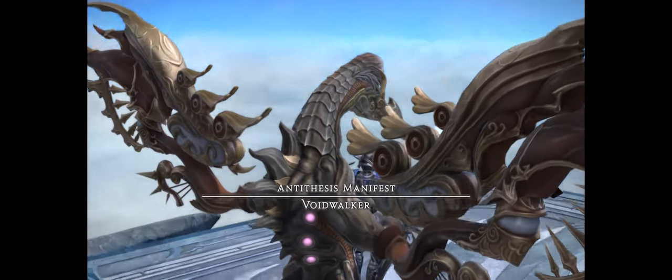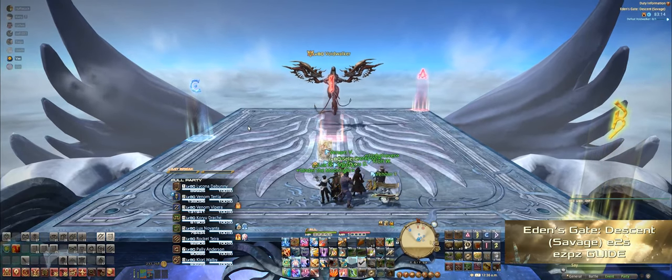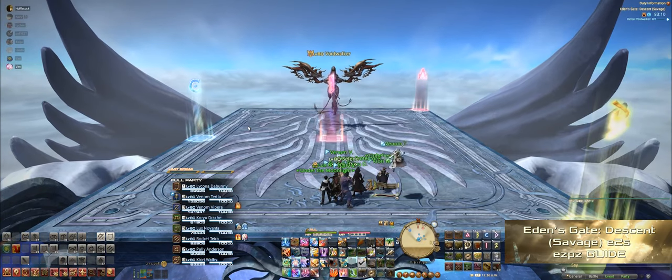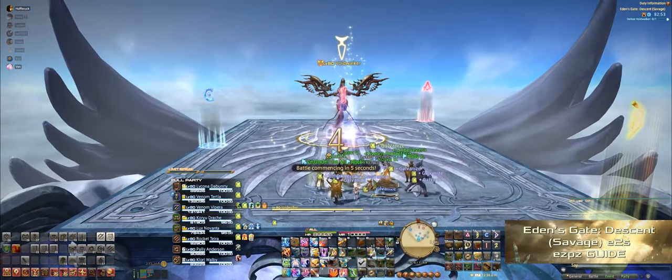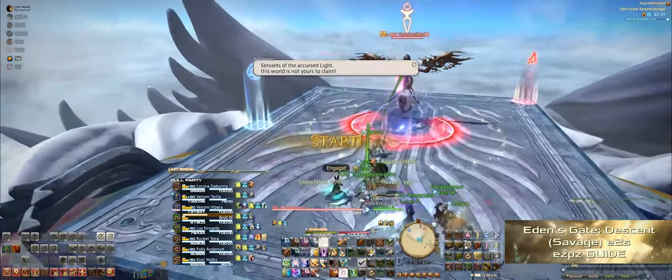Before we start, each party member should take a cardinal direction as well as a diagonal position, because a lot of the mechanics on this fight rely heavily on your positioning around the boss. Choose the best positioning for your group — as you can see here, we have the marker placement set up as such. Just keep in mind that the group will stack at C, the tanks will go to A, and the healers will go to B.